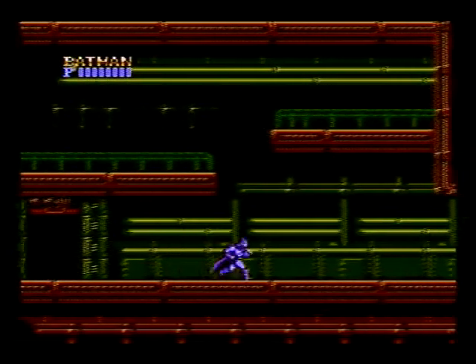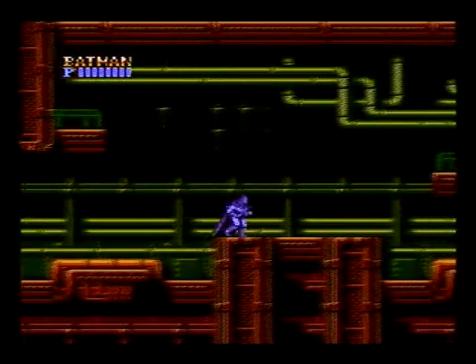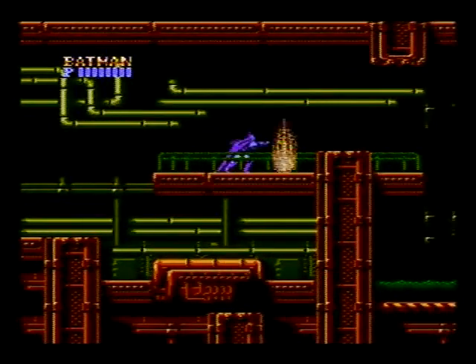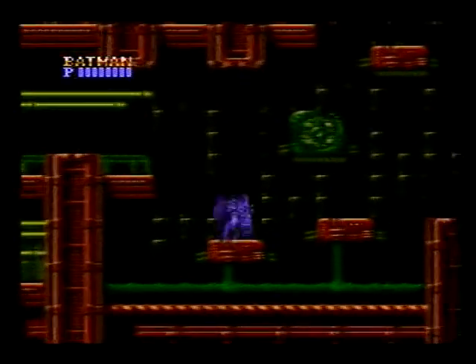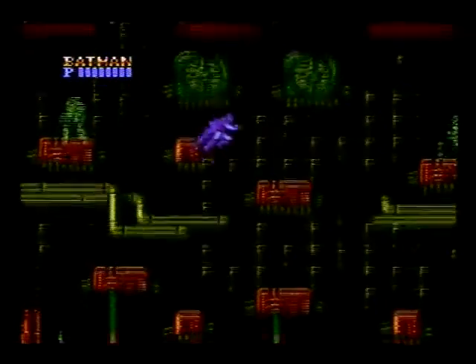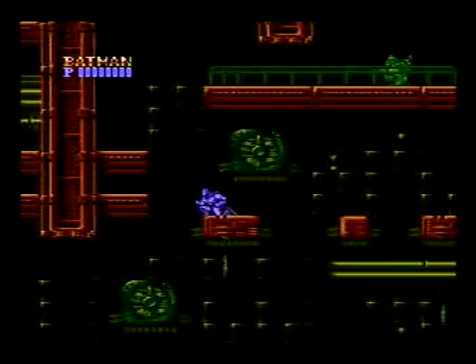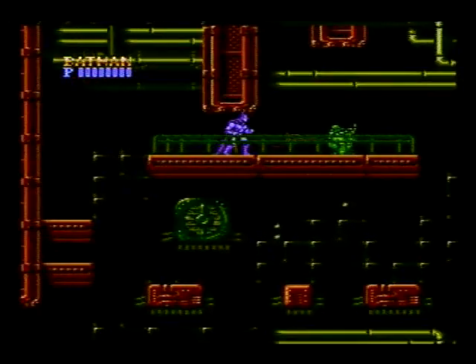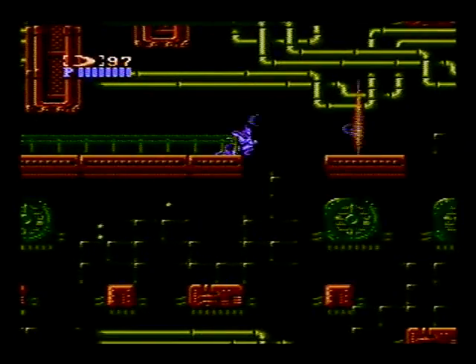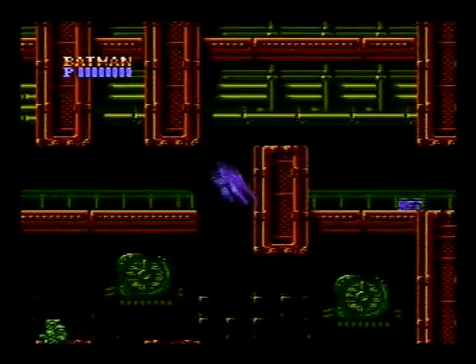Now we're going to begin level 2, which has my favorite music in the entire game. These guys are pretty slow so you can usually attack them before they even get a hit off. Watch out for the dripping slime there. I'm going to take another shortcut here, use my batarang to kill him so I don't have to risk taking a hit. Which is pretty much my strategy - if I can take him out using my fists and not have to worry about getting hit, I will.